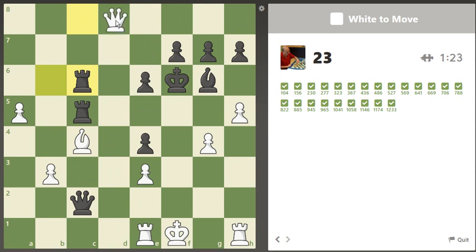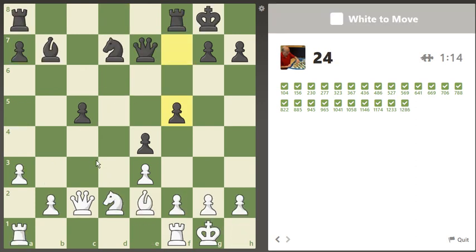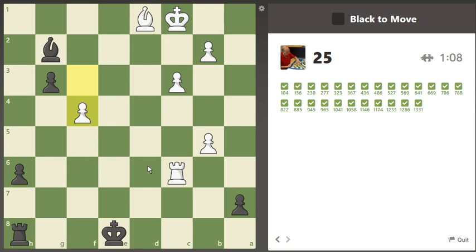Looks like queen d8 check is deadly. Now we're going to check on d4, and that does it — kaboom. We have a bishop check. We have a queen check here — that means the bishop. Let's do it that way. I'm up to 25, meaning I'm going to raise my average.